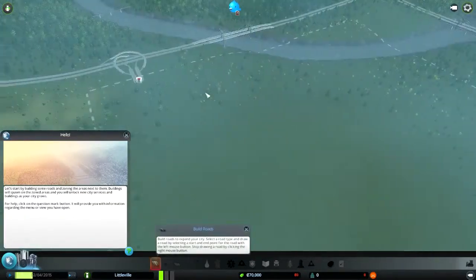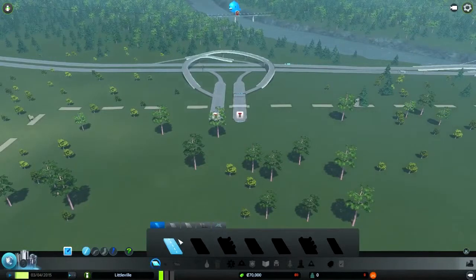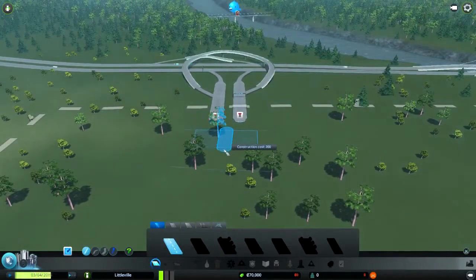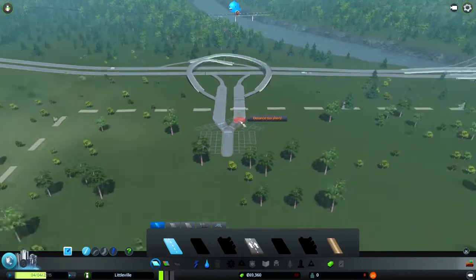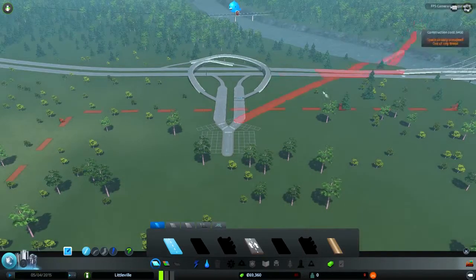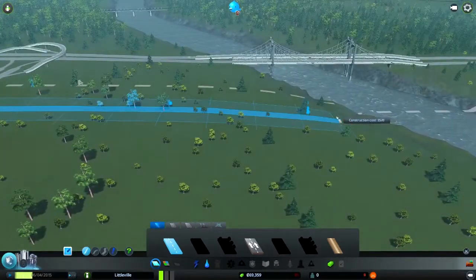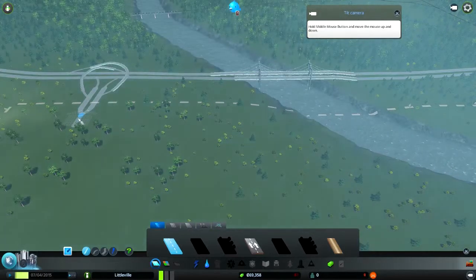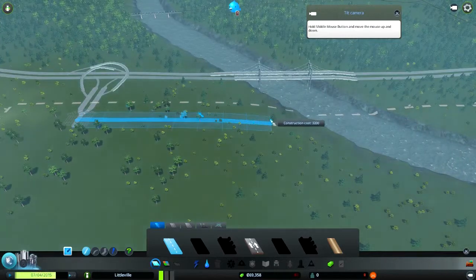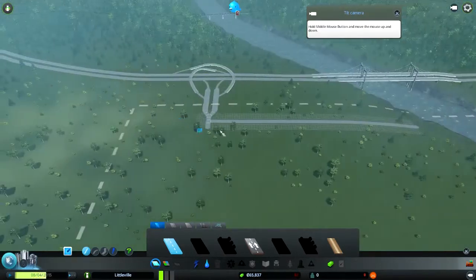Let's get into this. We need to build some roads, and what I usually do is get in close. For some reason when I get in close while recording I get these random lag spikes, but it shouldn't be feeling too bad. I do have a first person mod and an auto bulldozer mod. The auto bulldozer mod basically means if a building gets burnt down or abandoned, I won't have to demolish it — the game will do it for me. This road right here is going to be my industrial road, and then this road's going to be my main road.